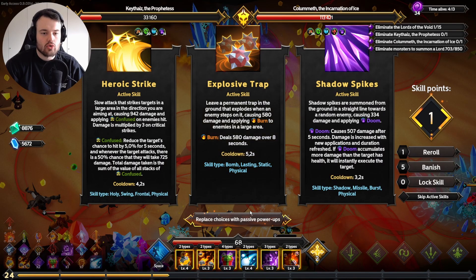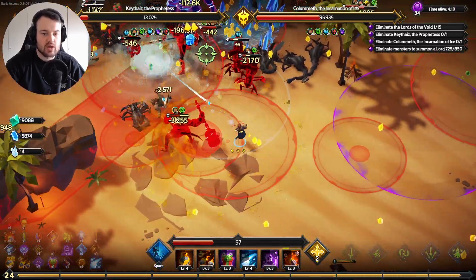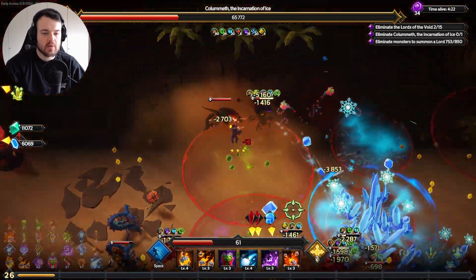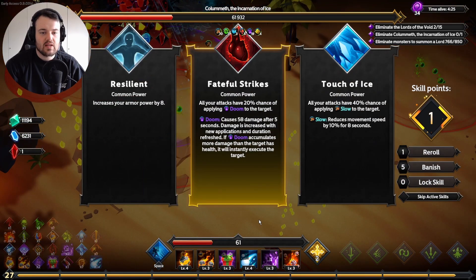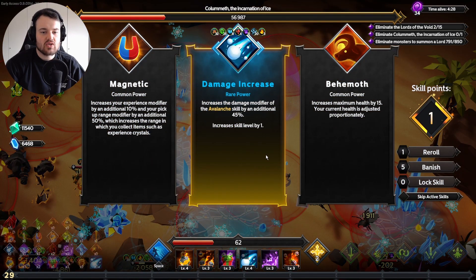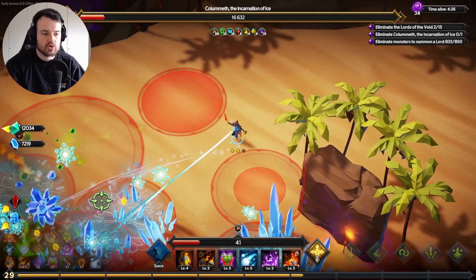I don't want explosive trap — I want something I can throw. The synergetic abilities are coming in so our damage is definitely going to start ramping up. We already have venomous, so maybe some more maximum health is warranted because we are taking some hits this run. Let's go for a little bit more doom upgrade — we don't have spontaneous combustion yet, so that's something we still definitely need.